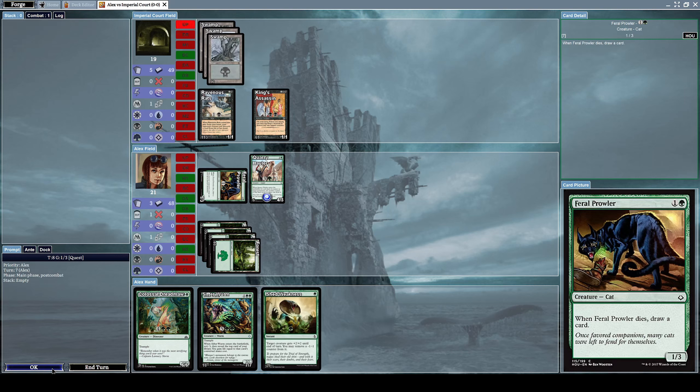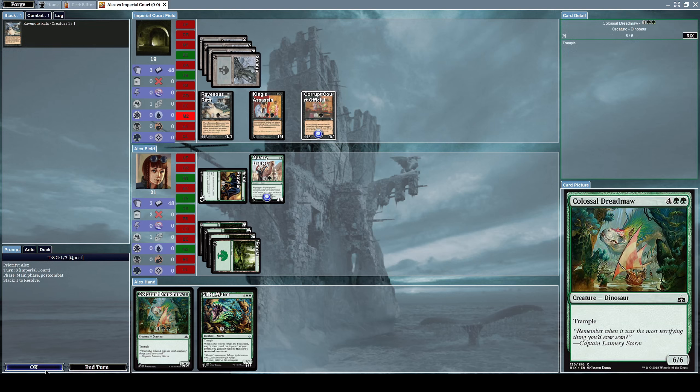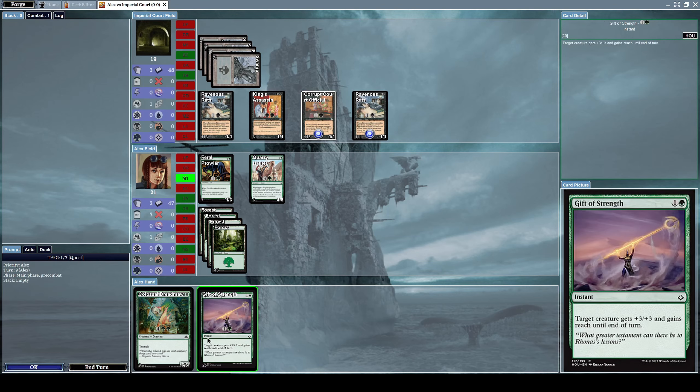Feral Prowler has only one power so it can't do much, but it's enough to slowly chip away. He summons a Corrupt Court Official, which is a 1/1 advisor creature with the effect: when it comes into play, your opponent chooses and discards a card. Let's discard our Shed Weakness. Now he summons another Ravenous Rats to make me discard another card — this is terrible.